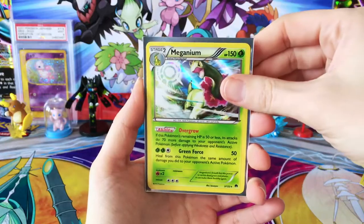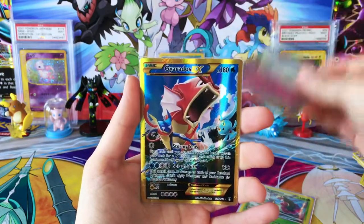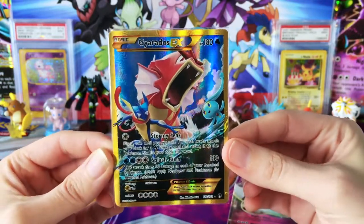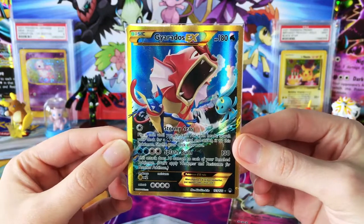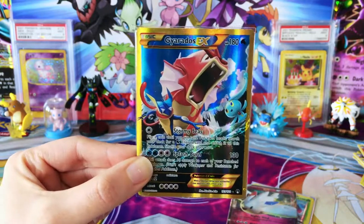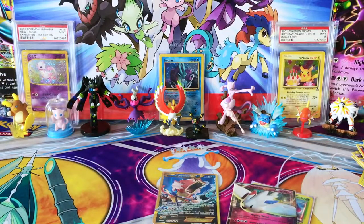But we did end off with a few good pulls here: Meganium Holo, Togekiss EX, and no doubt about it — my favorite, the Gyarados EX Secret Rare. I just love the look of these Secret Rares from the XY sets. Just so vibrant with the color — I really enjoy those. Anyway, I hope you guys enjoyed this video. If you did, smash that like button. Let me know what you think about the Secret Rares from the XY set versus the Sun and Moon set — which ones do you like better? Let me know in the comment section down below, and I'll see you next time, guys. Bye!